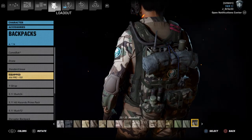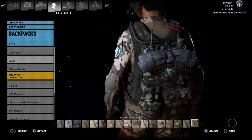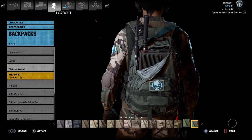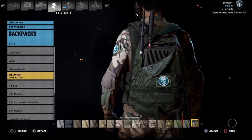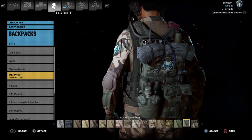Then you want to go to her backpack. You can do either standard issue or another option. I'm going to go with the AN/PRC-150, and you want to change it to Olive Drab.